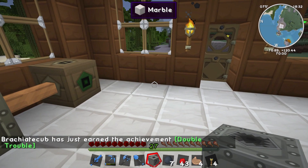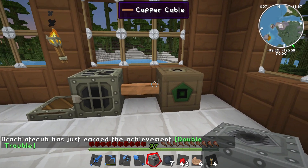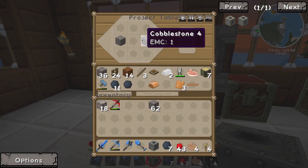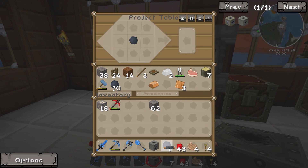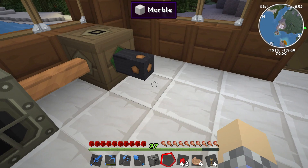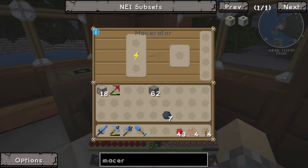We got the 'Double Trouble' achievement for that. I want to put this up against the wall — we really need to build some wrenches so we can move these machines. In the meantime, let's make another insulated copper cable. That won't carry a whole lot of power but it'll carry just enough for this. We'll place it right there, plug in the Macerator, and it's all powered up. Now we're going to put a piece of iron in there and it'll start grinding it up.